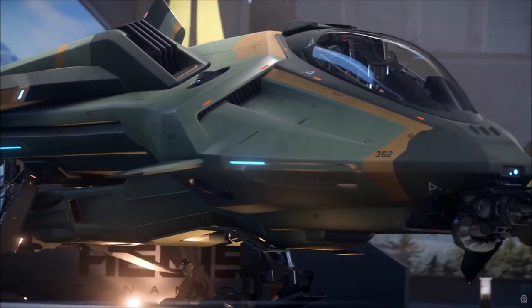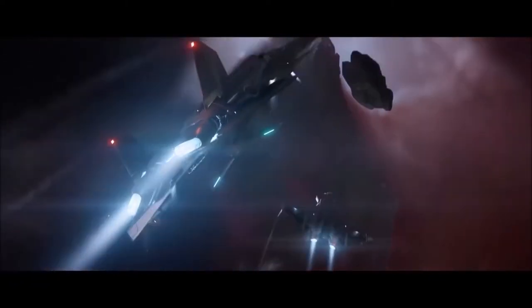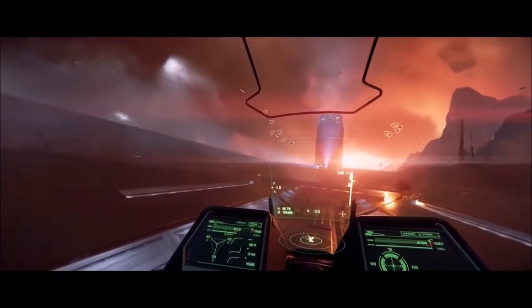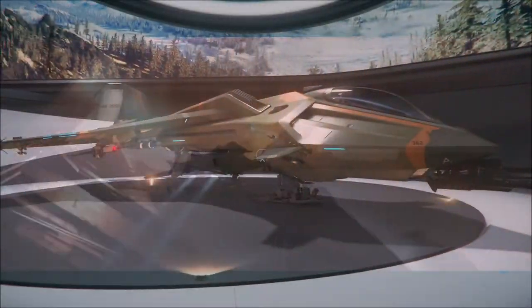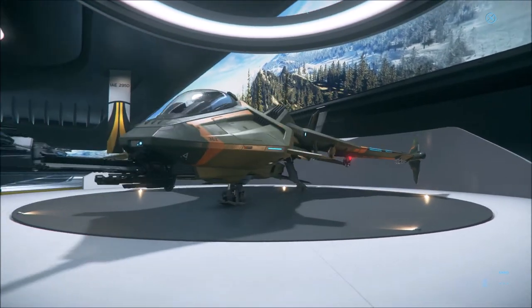The Gladius is the current combat workhorse of the UEE fleet. It sacrifices any living space or a bed, but has an absolute focus on dogfighting. As standard, it comes with a Gatling Cannon, two laser repeaters, and four missile rack hardpoints. There's also a Gladius Valiant which, much like the Titan Renegade, is just a few different components.